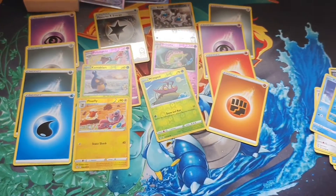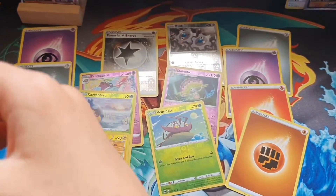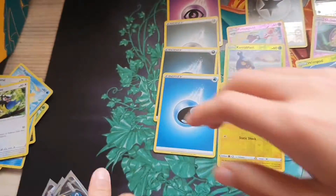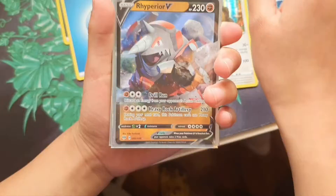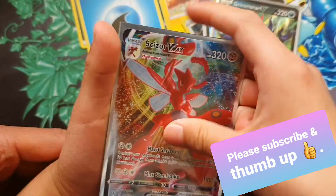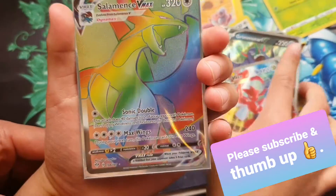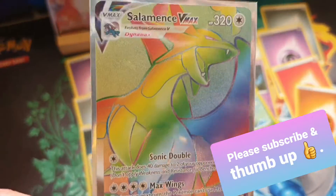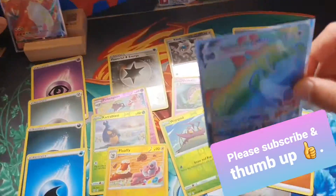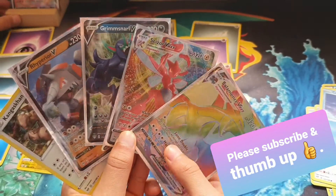Out of eight packs, we got four good ones. Don't worry, we're gonna do our recap now. Put them all together in order. So: a Kangaskhan holo card, a Rhyperior V, a Grimmsnarl V — slow down — and the best of all, a Salamence VMAX Rainbow Rare. This is so cool, it's the Dynamax! Wow. Just try to show people how beautiful those cards are — look at the shiny part, look at the design. So I hope you enjoyed this video guys. Please subscribe and thumbs up. Bye!